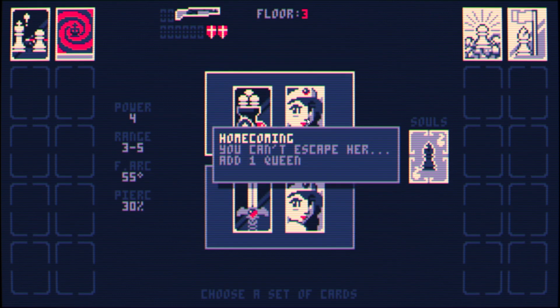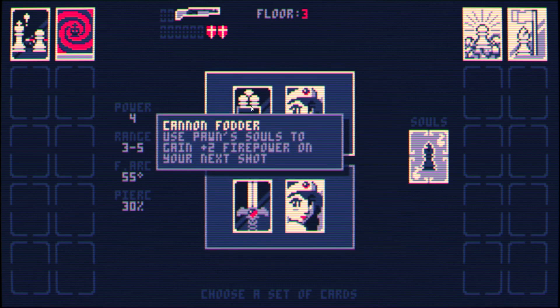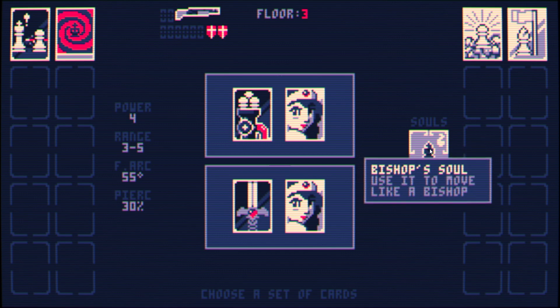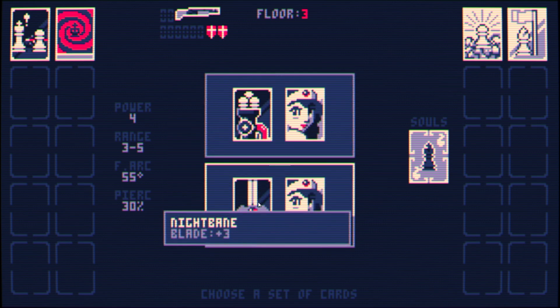On floor four they get the queen coming in either way, so it doesn't matter. 'Cannon Fodder' — use pawn soul to get plus two firepower on next shot. Can you even get a soul of a pawn? Or is it like, if you kill a pawn, next turn you get plus two firepower? Sounds neat, but 'Night Bane Blade' plus three is pretty good because pawns have about three hit points. I'll take that blade plus three — I just never know if I'm gonna get the Night Bane.